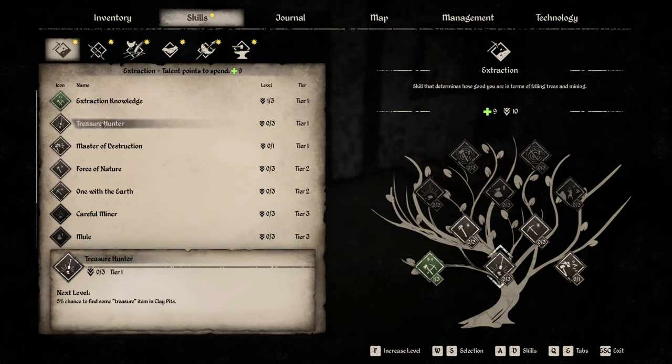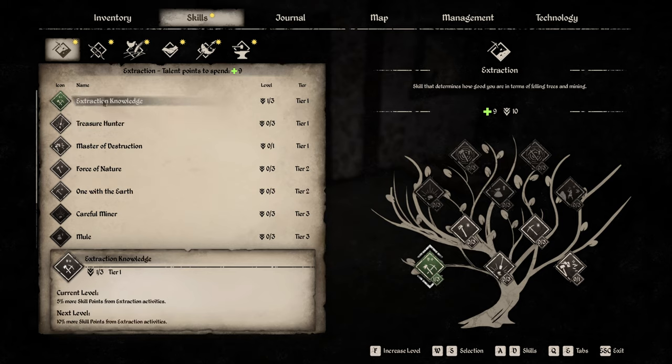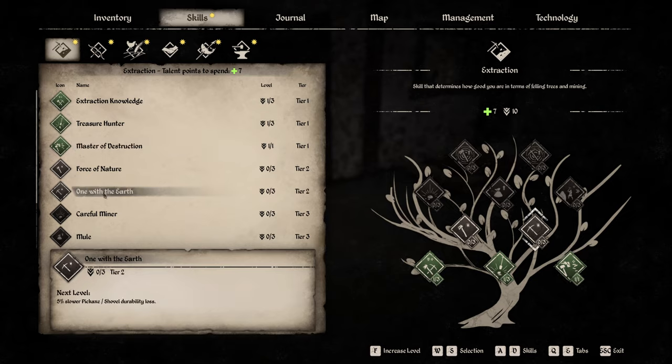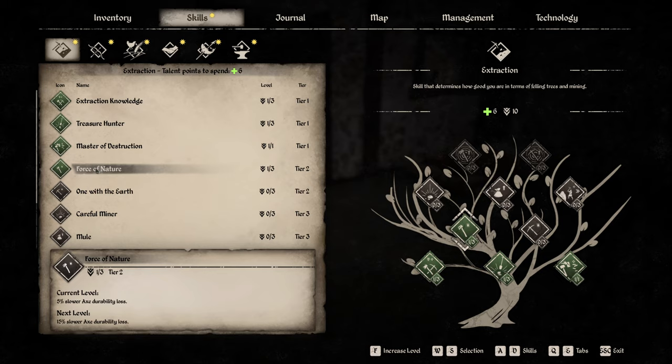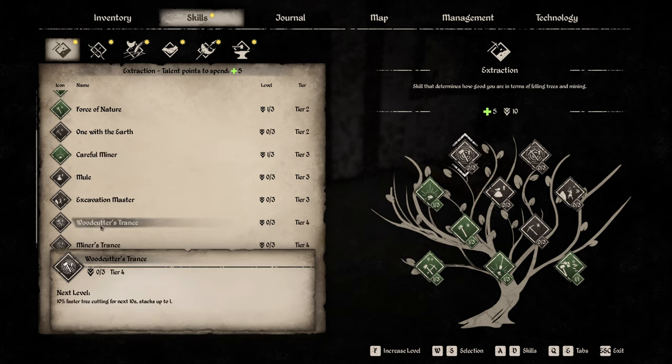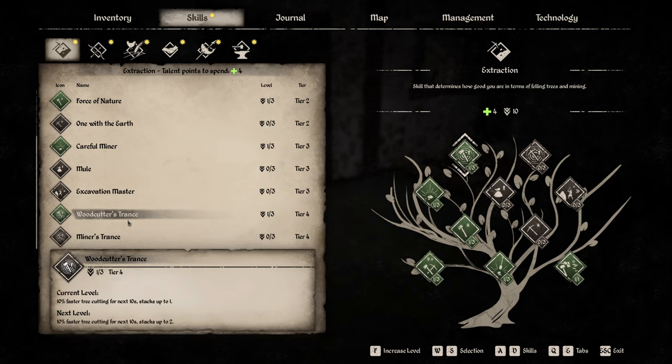Let's see what we've got here. What's treasure hunt? 10% finding treasure. There's treasure hunting - that's pretty cool. Half the resources - destroy the building module - allow you to recover half. We definitely want that, because if we have to destroy a building we would always lose all of the resources. Slow the axe durability loss - that's kind of a good thing. Careful mining - 15% bigger chance - yeah we want that. Cutting trees - we definitely want that because that could be a pain.